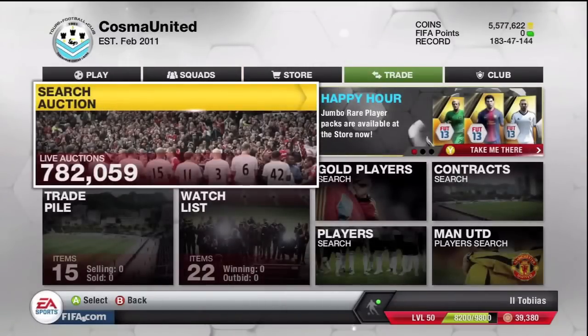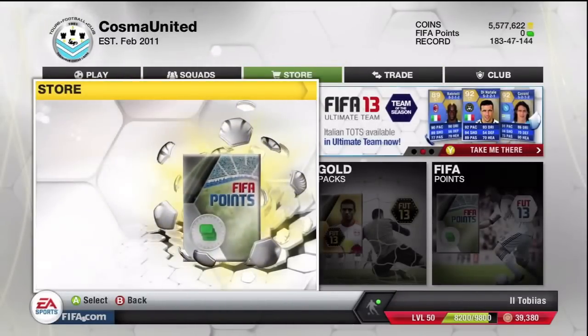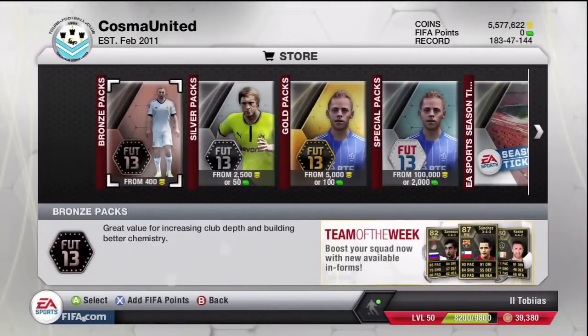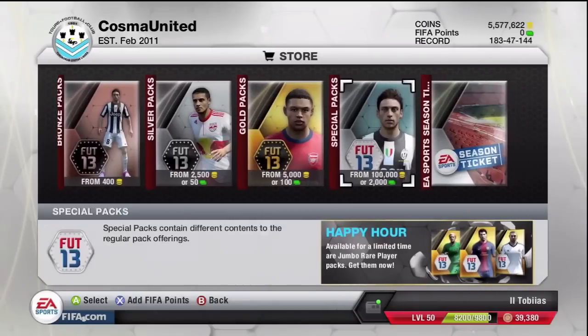If you didn't see my video last week during the Bundesliga, I actually got nothing — 100,000 coins in one pack and I believe the best player I got was Turan. And if you know your Ultimate Team pricing, you'll know that he goes for around 2,000 to 3,000 coins at the absolute max. So we're going to go and spend 100,000 coins on this pack.